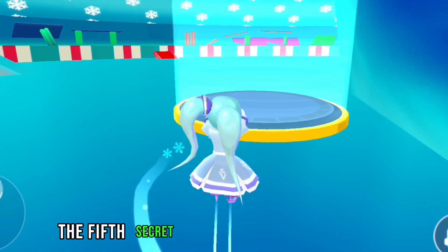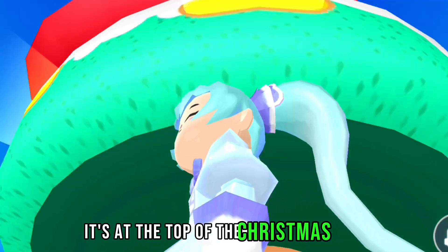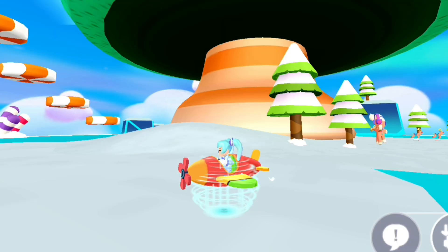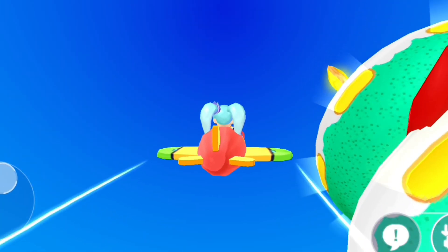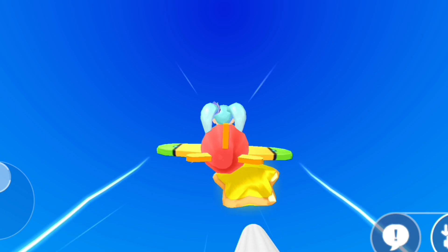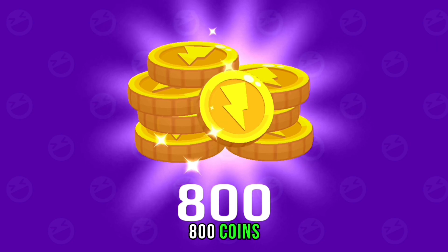The fifth secret box is at the top — follow me. It is at the top of the Christmas tray. I will use the plane to shorten the way to the top. It contains 800 coins.